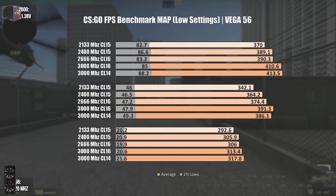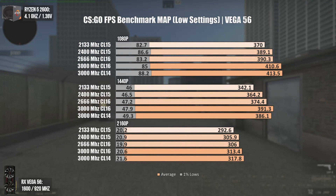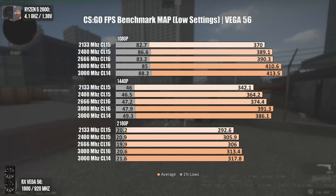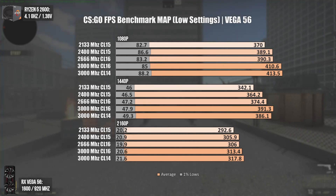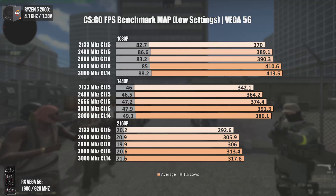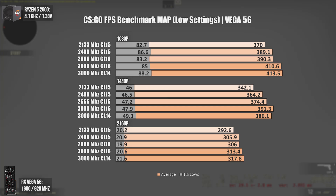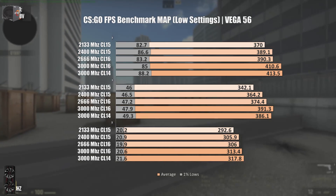Now we have CSGO, a game that heavily relies on the CPU. Anything above 2133MHz will be beneficial. At 1080p, going from 2133MHz to 2400MHz gave a boost of 20 FPS on average, and the same jump happened from 2666MHz to 3000MHz CL16. Overall, going from 2133MHz to 3000MHz CL16 gave a boost of 40 FPS. If you're a CSGO player, pick a 2666MHz kit and try to overclock it to 3000MHz or more. If you have the money, get the highest frequency RAM you can.